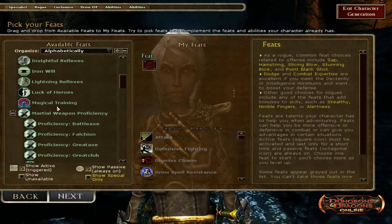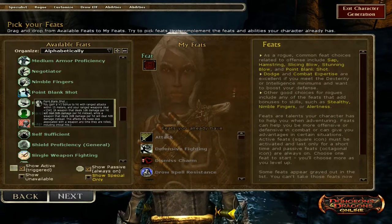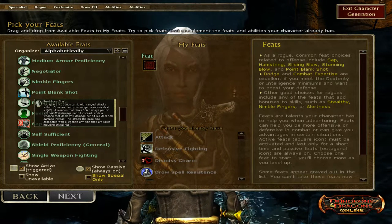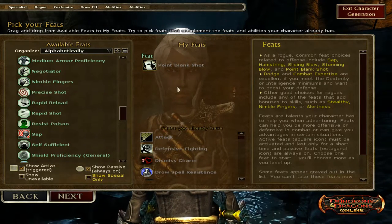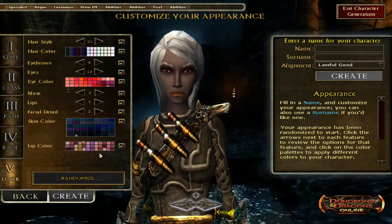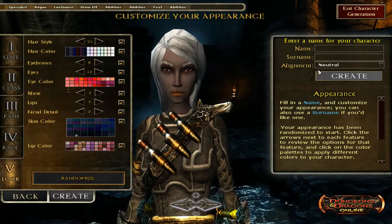We go to next, and the first feat we're going to take is Point Blank Shot — which gives a plus-one bonus to hit with ranged attacks within 15 meters and your ranged weapons deal plus one W. That's good and that's what we're going to take; most people do take that on the other builds I saw. We go to next — everything looks fine — and the alignment is going to be True Neutral so I don't take alignment-based damage in the mid to high levels.